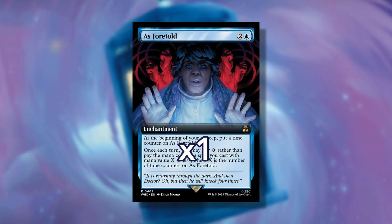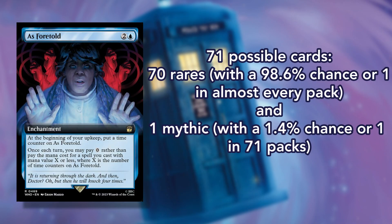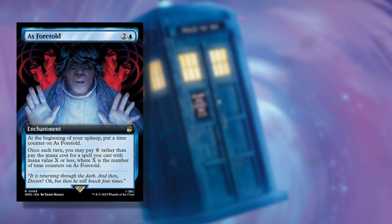In the 9th slot, you can find one non-foil extended art reprint Magic card. Only reprints of rare and mythic rarities will be available in the extended art treatment, again except for sagas which do not have extended art versions. This slot contains 71 possible cards: 70 rares with a 98.6% chance or 1 in almost every pack, and 1 mythic with a 1.4% chance or 1 in 71 packs.